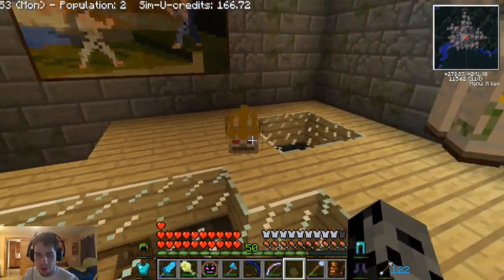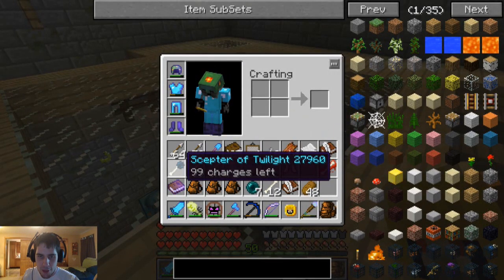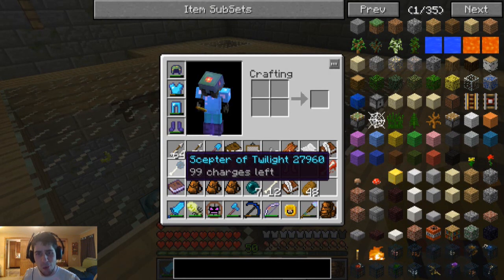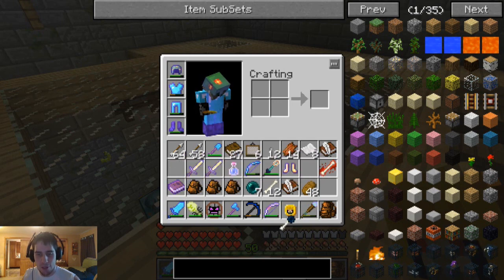All right, let's take a quick look. We got the trophy which is definitely cool. What we can do is put that in our home, which is going to look sick — especially in the throne room with all the other heads we have there already. That is awesome. And what else did he drop? He dropped his Scepter of Twilight. I cannot remember for the life of me what that does — does it heal you? I know it maybe shoots an ender pearl. I'm not sure.